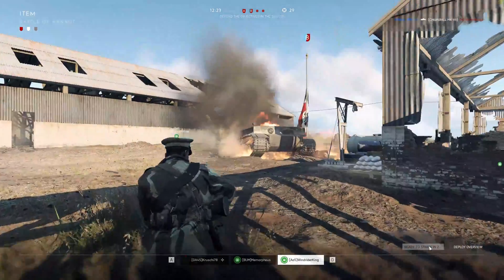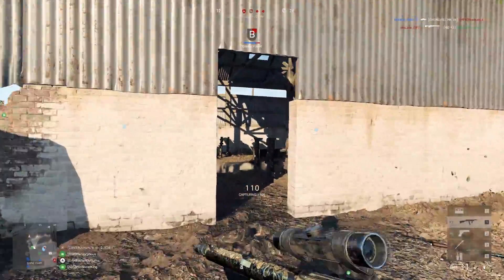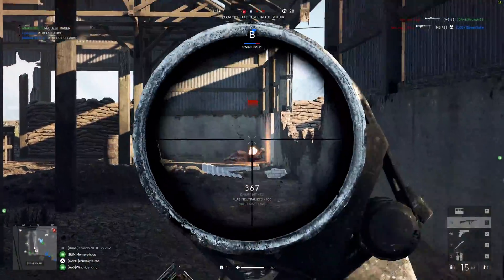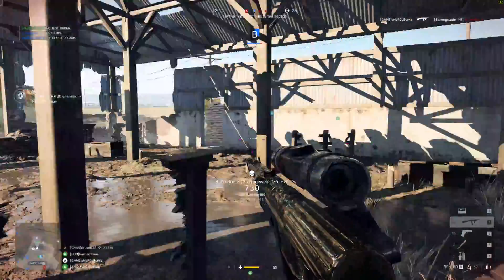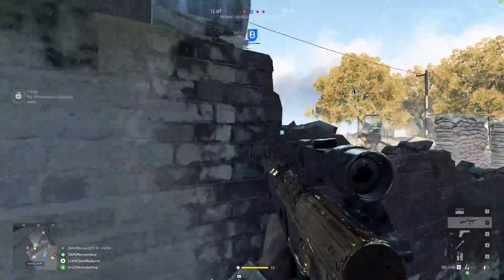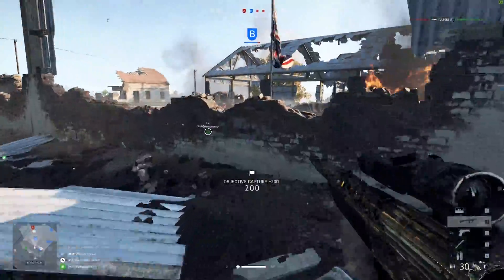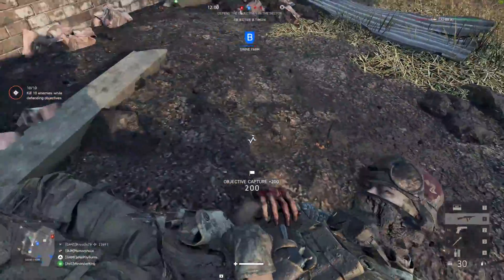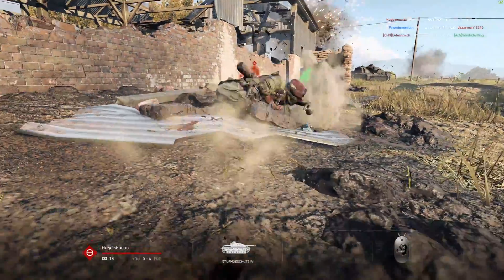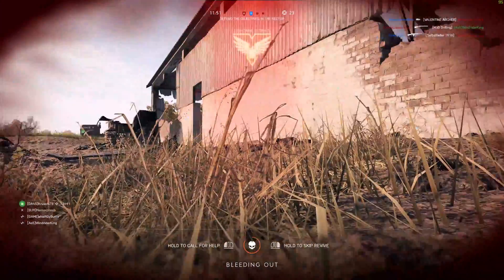This clip — same map. I think we just took the point — we are capping the point. Looking inside here, going for the cheeky kill in the corner while we're capping. Still falling down — he's healing. Reviving this guy. And we are shot by a tank through the wall. How is that possible? Oh my god.